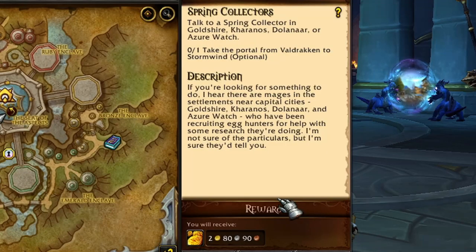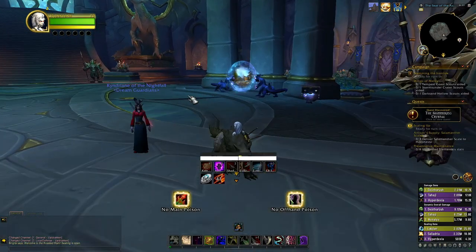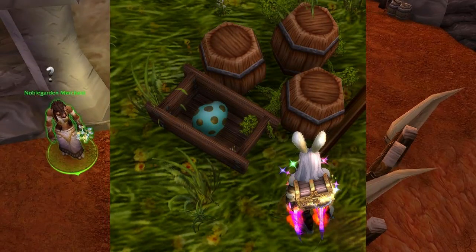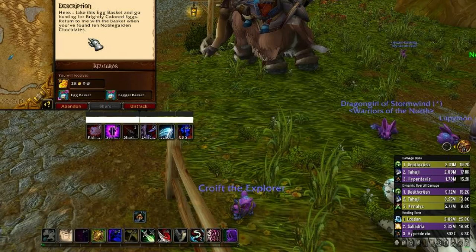Know that there are many locations where we can do all this quest gathering. What we're going to need to do is gather eggs — these are what the eggs look like. Once you gather them, you can trade them in for candy as well as other awesome items. You can also get RNG items from opening up the eggs, including the transmog that we're after.